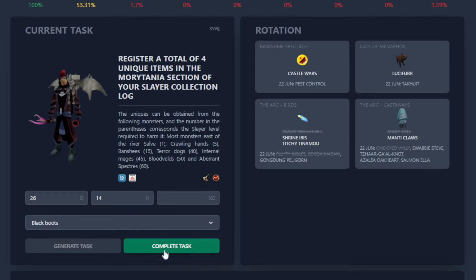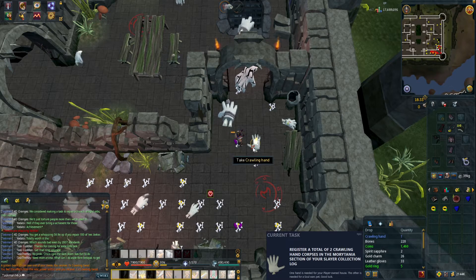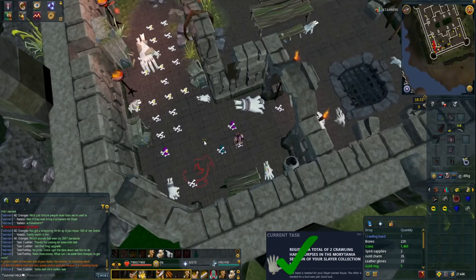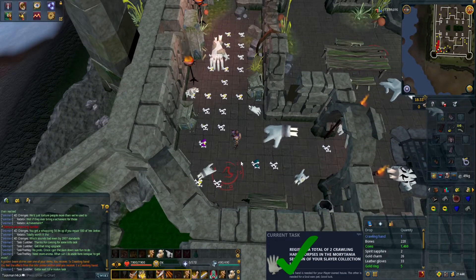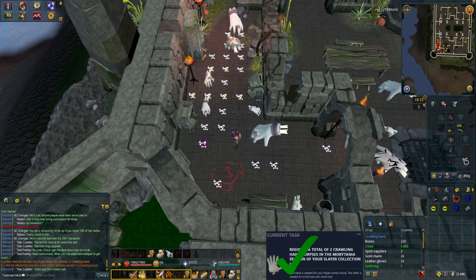What's our next task? Register a total of two crawling hand corpses in the Morytania section of your slayer collection log. One hand is needed for your Player Owned House. We need two crawling hands. There we have the crawling hand — we got it at 220 kills, which is about 1-in-512. We got a little bit spooned on that. Now we've got two crawling hands — task complete!